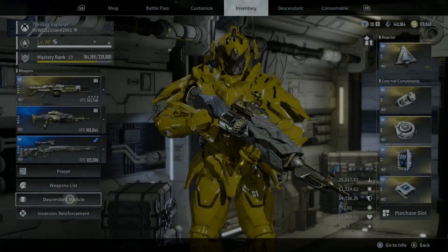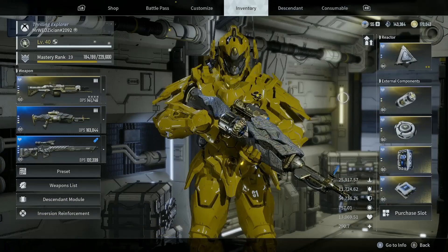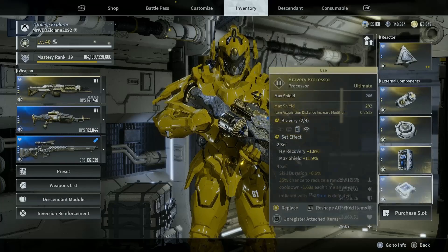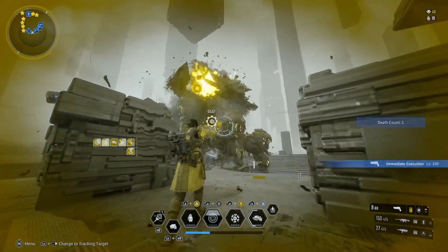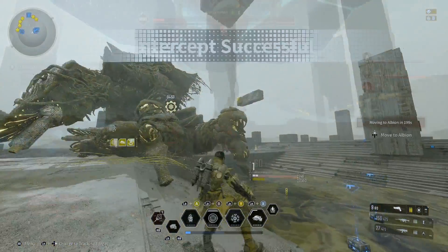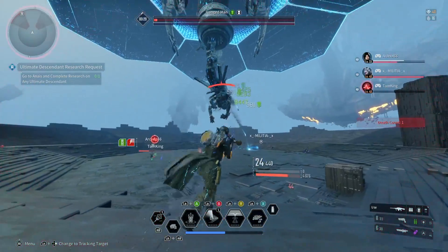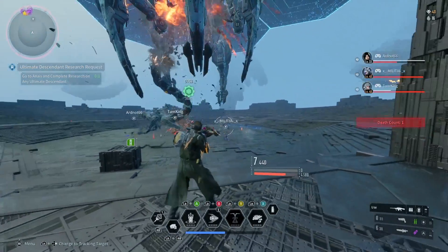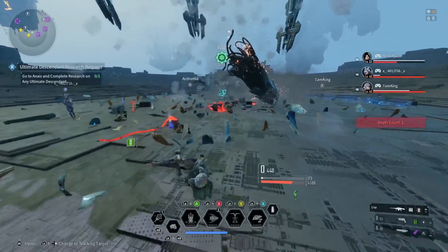As far as Descendants are concerned, your power will comprise not only modules but also reactors and external components. Every Descendant in the game can kill bosses solo. However, I recommend you invest in one that can kill bosses not only solo but also faster — that way, you don't have to rely too much on public lobbies. In Intercept Battle, there is a timer for how long you need to kill a boss. If the time runs out, you fail.